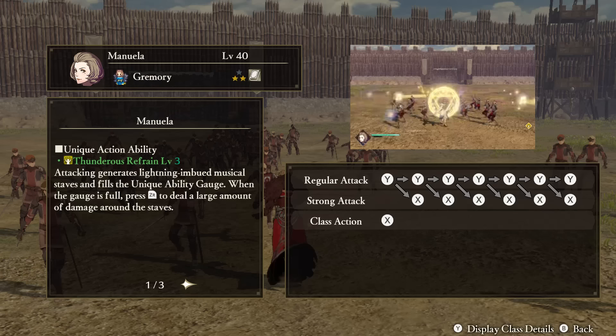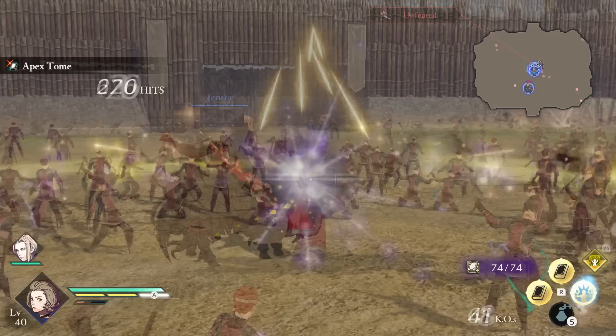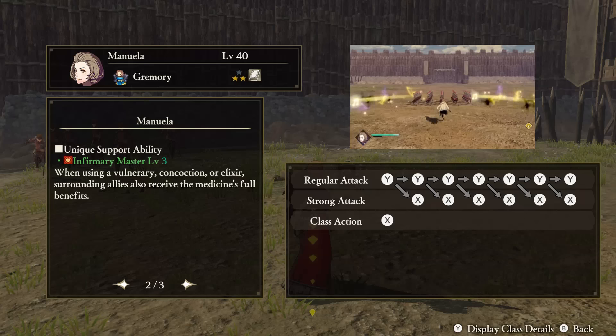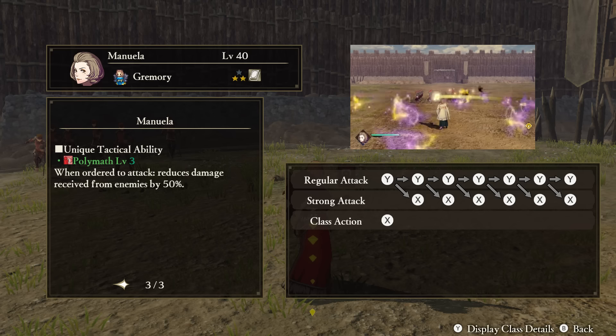Manuela — Unique Action: Thunderous Refrain. Attacking will create lightning-imbued staves that float around you, and also fill your Unique Ability Gauge. When your gauge is full, you can use the Unique Action button to deal a large amount of damage around the flying staves. Support Ability: Infirmary Master. When using a healing item — such as a Vulnery, Concoction, or Elixir — your surrounding allies will also be healed by it. Tactical Ability: Polymath. When ordered to attack someone, Manuela will receive less damage from enemies.